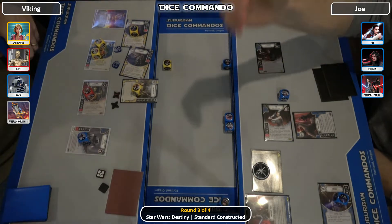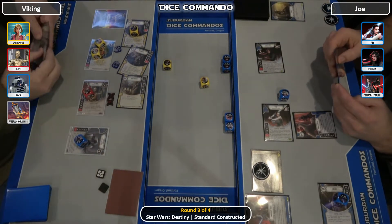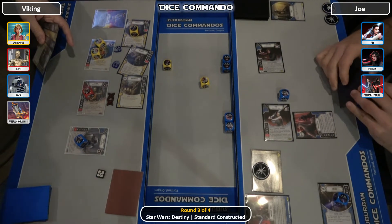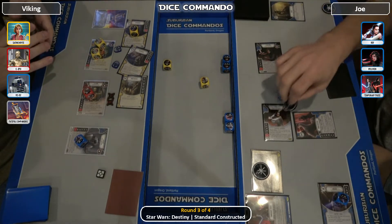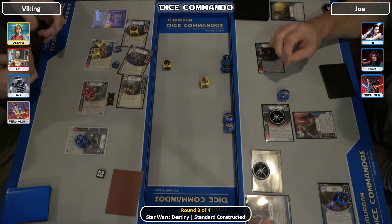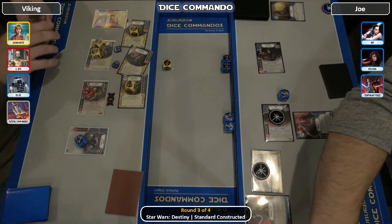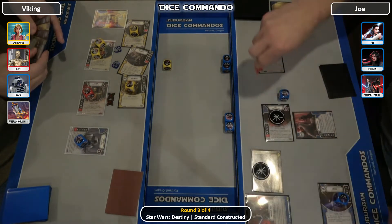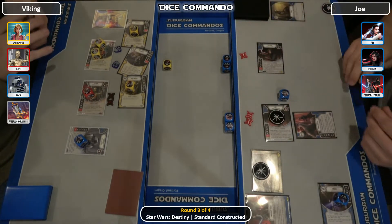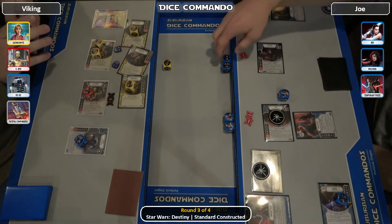2 to R2 and then rolls back in — gets a discard. Hired Muscle coming in for the indirect. Rey power action for the Kylo special. He'll keep going, taking off shields. 3 indirect — pays the 1. He's going to see who Joe puts it on. Joe goes 2 on Rey, 1 on Kylo — spreading it out. What Viking's trying to do is sniff out who gets the most, and then he'll start putting the damage into them.